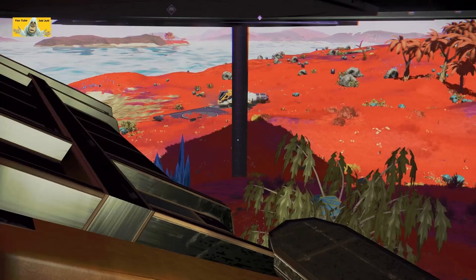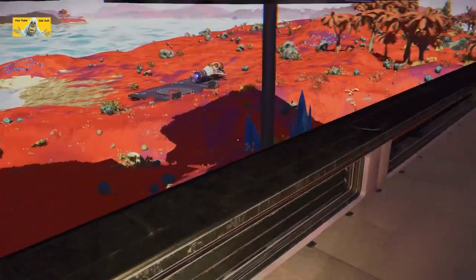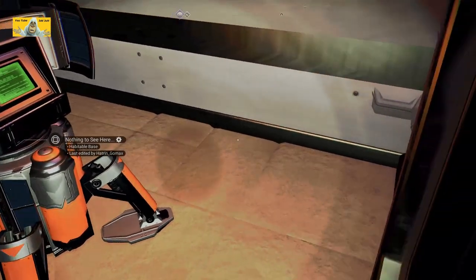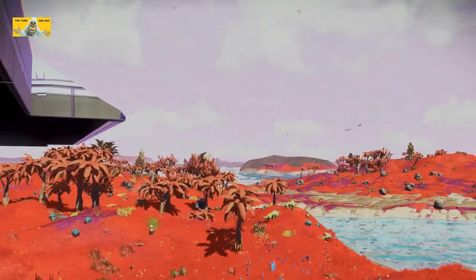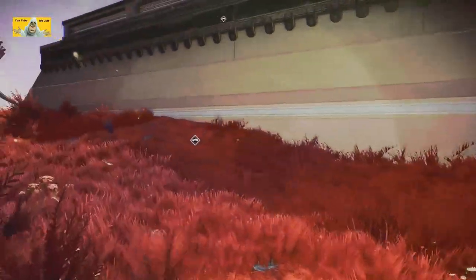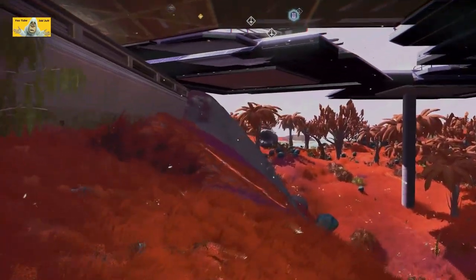The landing pad is all the way over there — keeps the merchants away, doesn't it. We've got... base computer — let's just grab the coordinates a second. Done, let's get out. What is underneath? I can't jump out. Must be underneath that roof. Going that way — look underneath the pads. They don't keep anything underneath the pads, but it's nice to see.